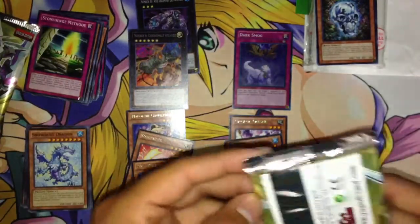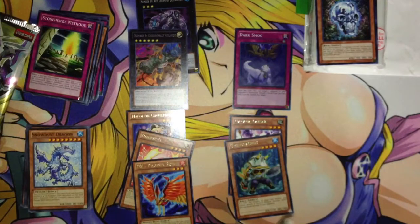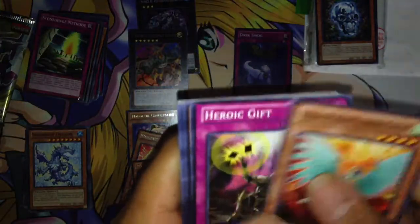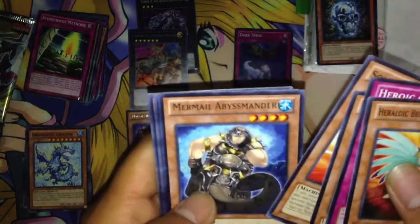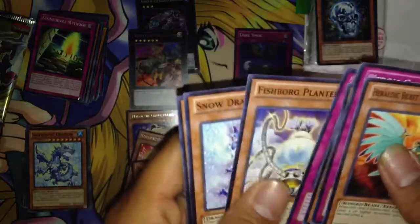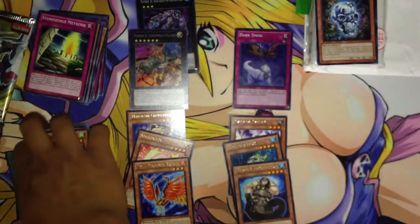Let's see if this last one has a holo. Heroic Beast, Burn his Falcon, Heroic Gift, Deep Sweeper, Solar Wind Jammer. A Rare — Mermal Abyss Mander. Rare in that one. Heroic Advance, Fish War Planter, Snow Dragon, and Tripod Fish. So we got a Rare in that one.